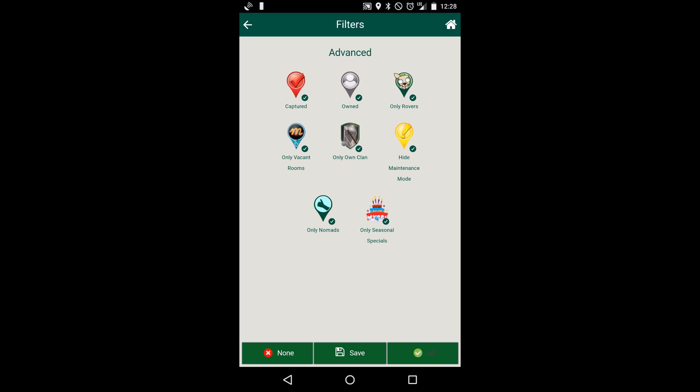Basically, what you really want to do is hit none. Now, I want to be able to see — especially if I'm deploying — ones that I've captured, ones that I've owned, and maintenance modes. I want to leave those on because I don't want to accidentally deploy around them.